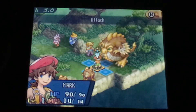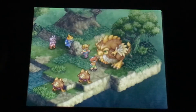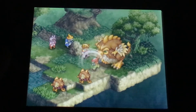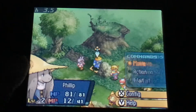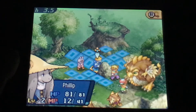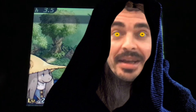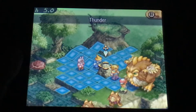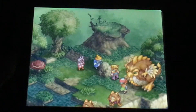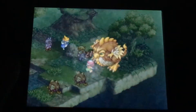You have different characters with different abilities. Let's attack this giant bird thing with the sword — ooh nice, did 21 damage. Let's see if this guy can do another attack on him with the black magic. He's going to do the black magic — Thunder. And the bird, get him! See how that's how you do it. Ooh nice.